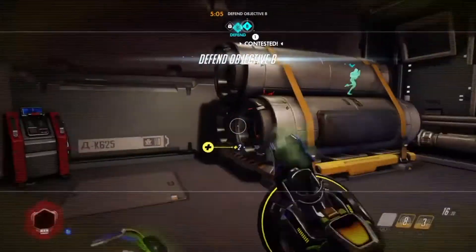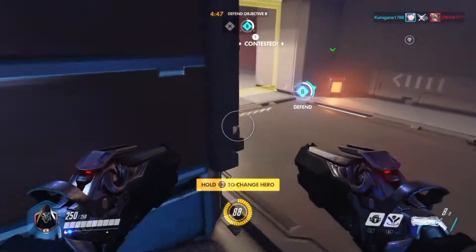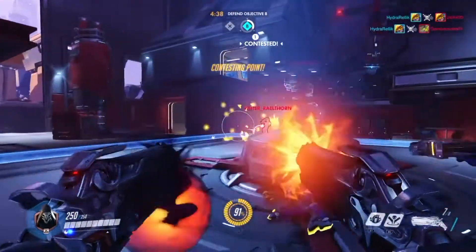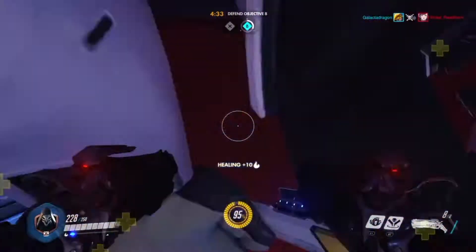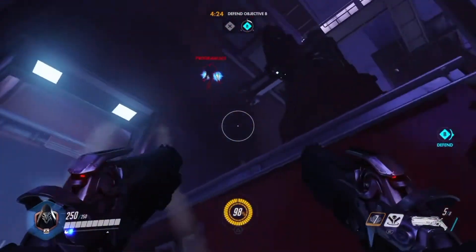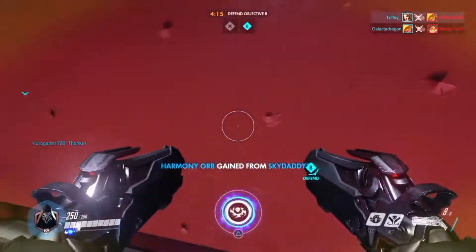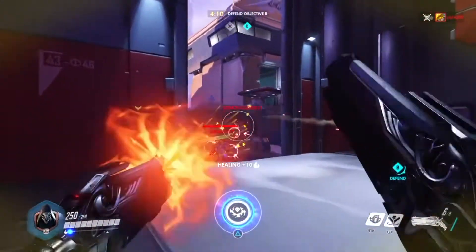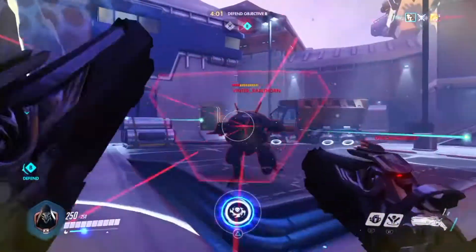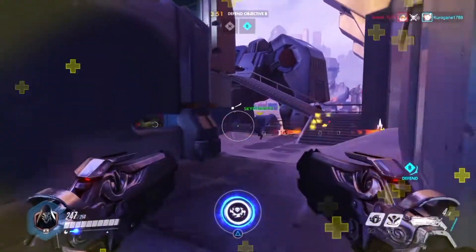Another good tactic I found: at the start of the game, go to the side that's least active. If you're attacking and all the defenders are watching your main doorway, go to the door with the least enemies watching it, walk out, and teleport behind the Widowmaker. There's always a Widowmaker on every team staring down one doorway, zoomed in trying to get headshots on people coming through that door. You teleport up to her and just blast her in the back of the head. She's gone, has to wait like 10 seconds to respawn, and that gives your team enough time to get out the doors without getting headshot.